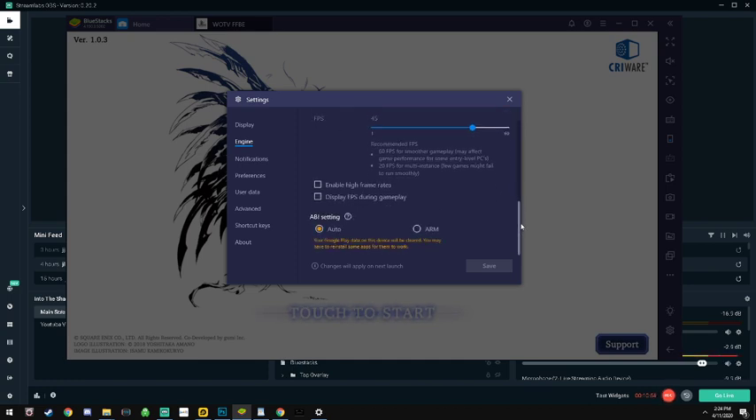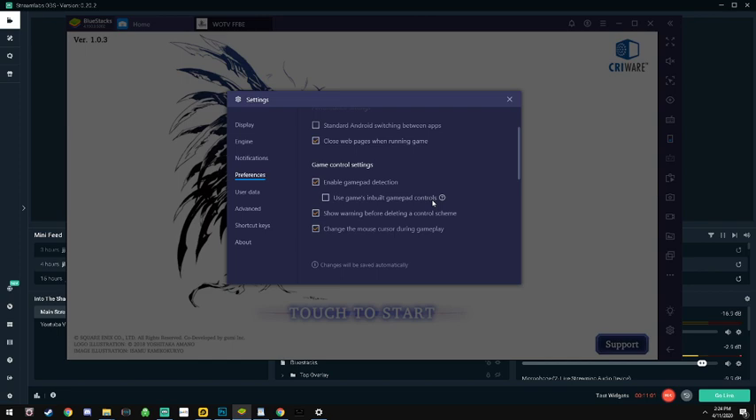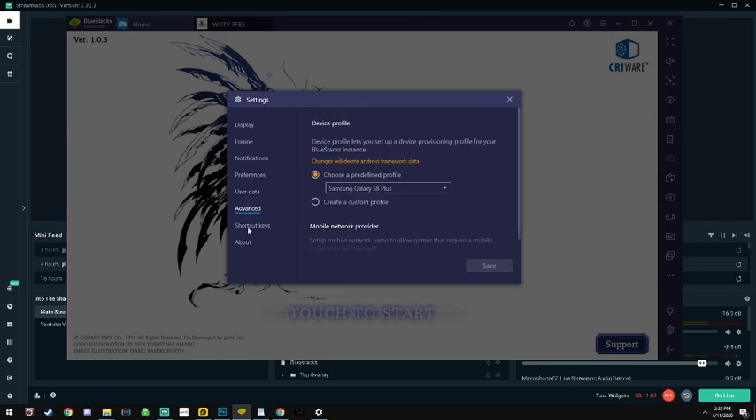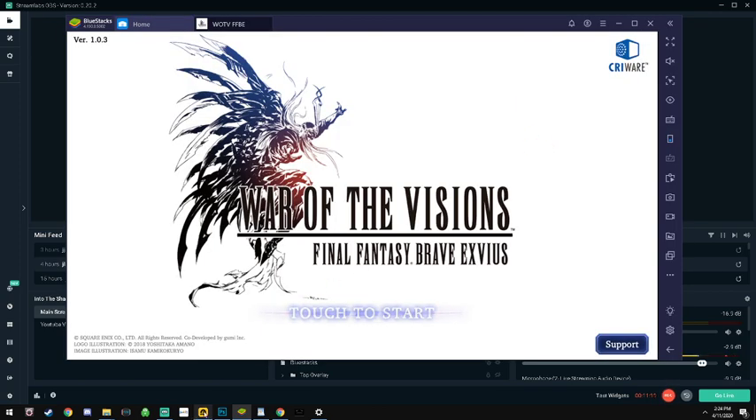I always run frame rate at 45. This was when I was testing BlueStacks trying to make it work better while streaming. Those are all the settings for BlueStacks that I really changed - there wasn't much that really opened up. So we're going to go ahead and go into LD Player now.